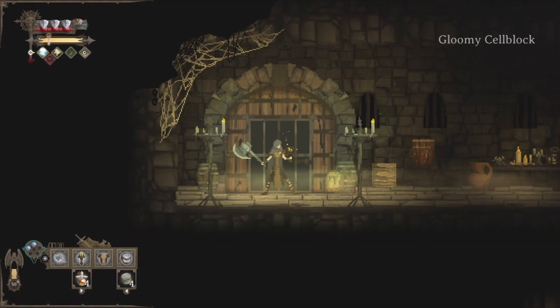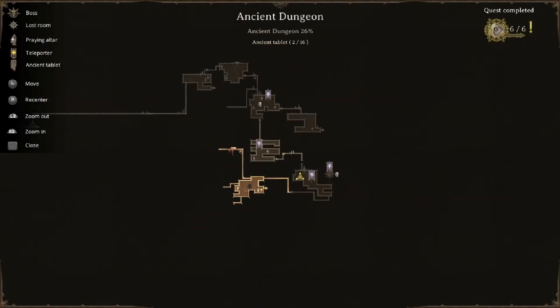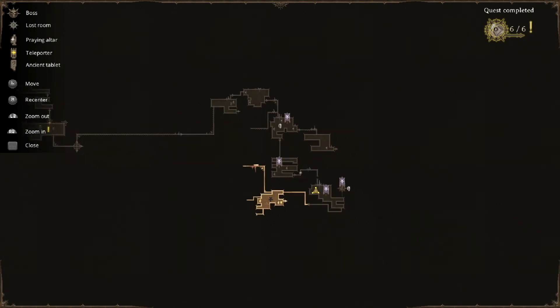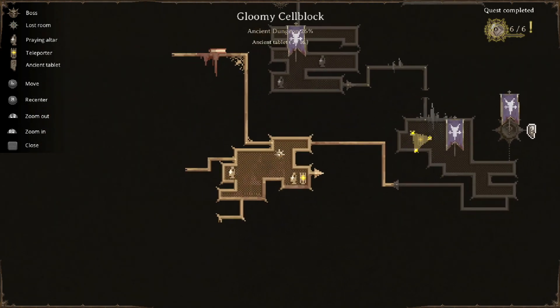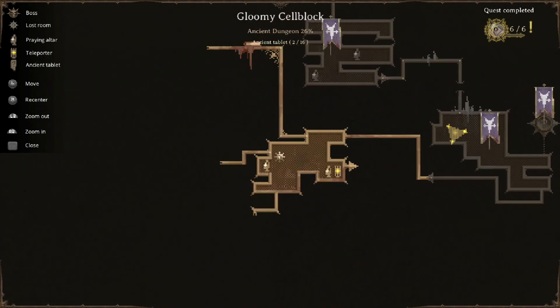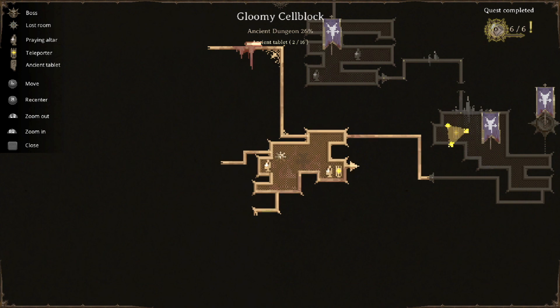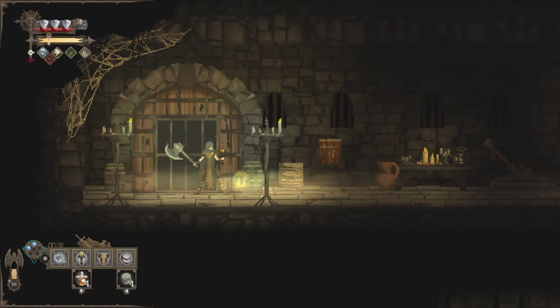Gloomy cell block! Let's take a peek at the map right here. Look at how much this is already starting to open up from where we started — I'm excited to get into these new territories and keep diving deeper into the dungeon. It looks like we are still in the ancient dungeon and we are in a new area called the gloomy cell block. So we're going to explore that next time. If you're watching this with me and exploring with me, thanks so much — I'll catch you in the next one.